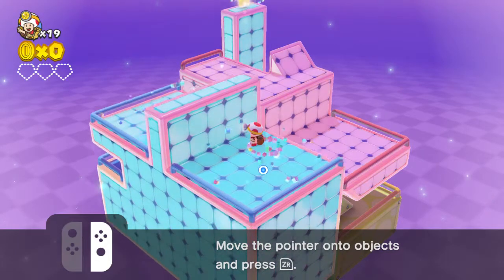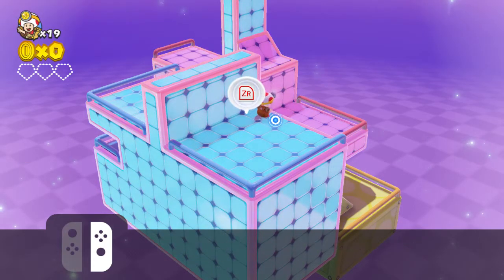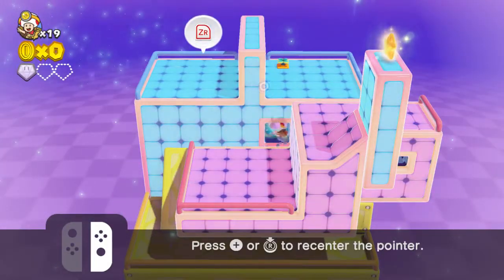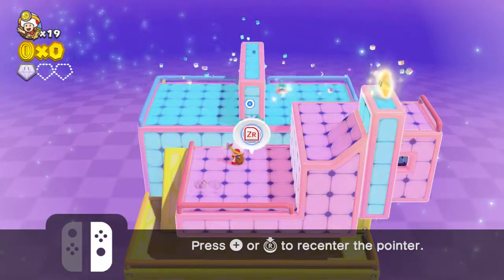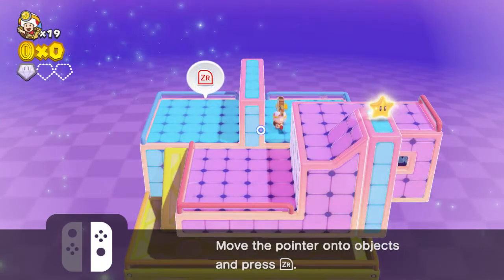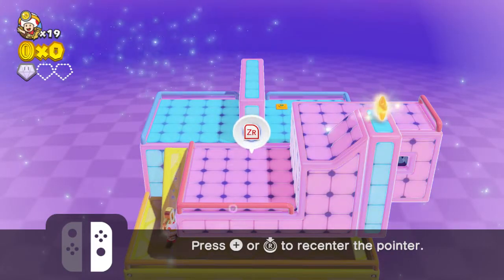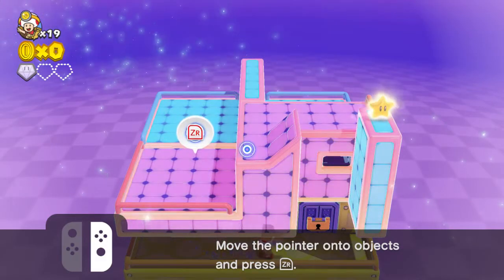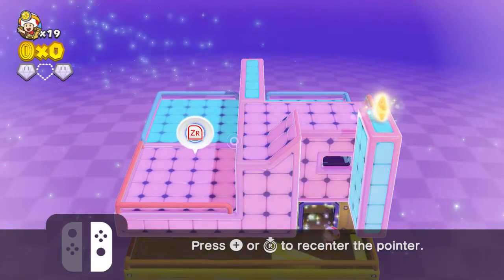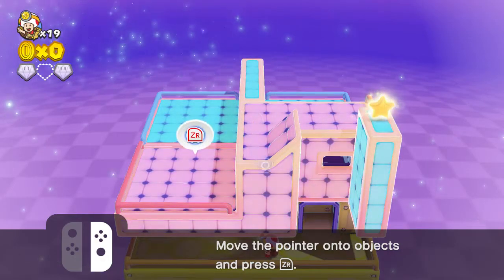I need to pull the pointer up this way - I screwed up a little bit. Looks like I'm getting the super gems first. I was going to do the secret objective first, but I guess it works out. Let's go ahead and grab the key inside here in this very purpley checkerboard background. We're going to need to move this to the side so we can open the key door and get the third super gem.